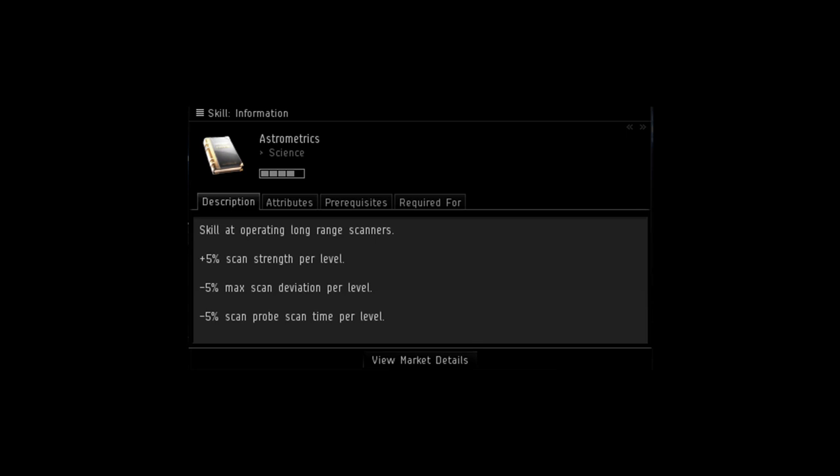Astrometrics was one of the skills changed in Odyssey. It used to dictate how many probes you could have active. Now it provides bonuses to scan time, deviation and strength, and your probe launcher will always launch eight probes. You will need to have this skill at level four in order to give you enough coverage in terms of scan time, deviation and strength, and to cover you as a pre-req for other skills and modules. In addition to the base Astrometrics skill there are three support skills which you should also train. Each of these three skills affects a different aspect of scanning — scan strength, scan deviation, or scan time. You will need to get each of these skills to level two in order to be able to use the modules. If you can get these to three or four, even better. If you want to use the tech two varieties of the scanning modules, you'll need to get them to five, which will take a long time.